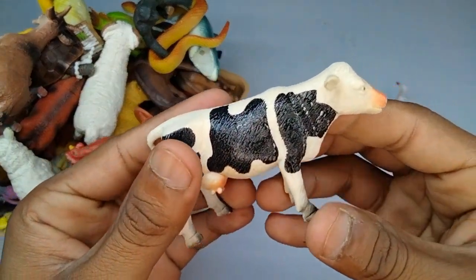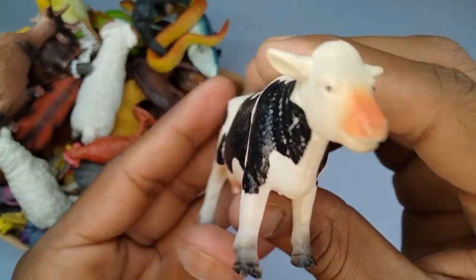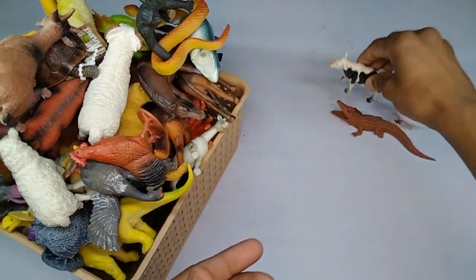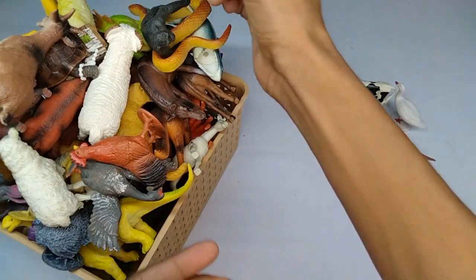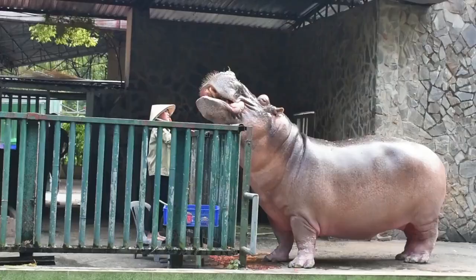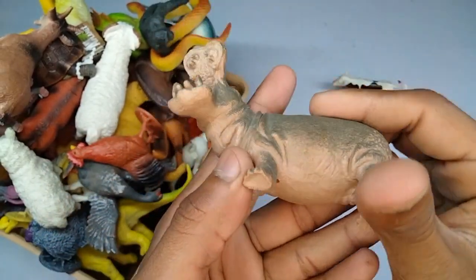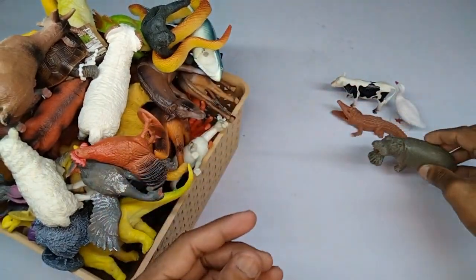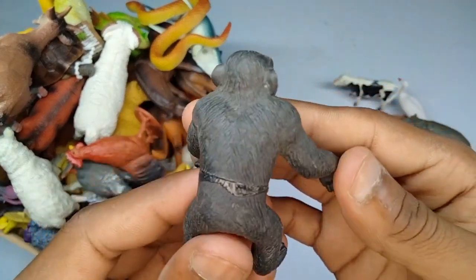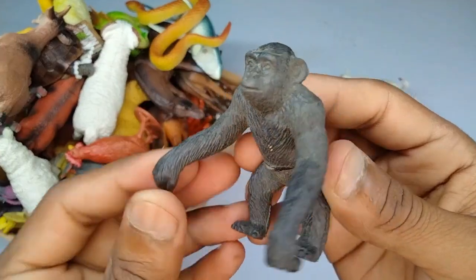Guys, next figure: cow! Wow, mini size beautiful cow, black and white combination, beautiful mini size cow figure. Wow! And next figure: hippopotamus! Look is amazing, wow — very nice hippopotamus, design is beautiful.